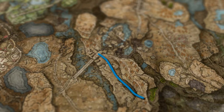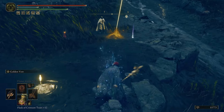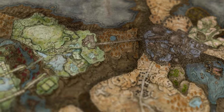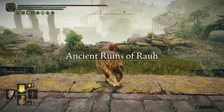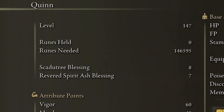I went all the way around the castle in the East to access Caddo Altus without having to fight any enemy, and I picked up more fragments there. This gave me access to Shadowkeep and the Ancient Ruins of Ra, both places yielding even more items. After all of that exploring, I was able to level my Cadetree Blessing to 8 and my Spirit Ash Blessing to 7.